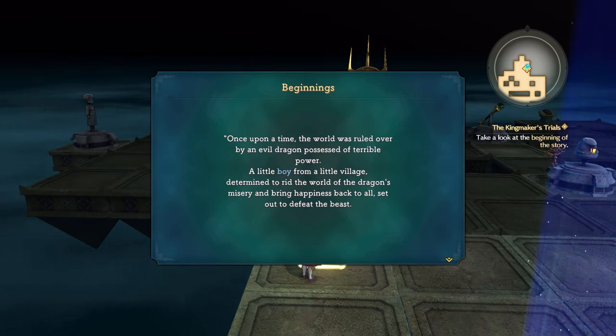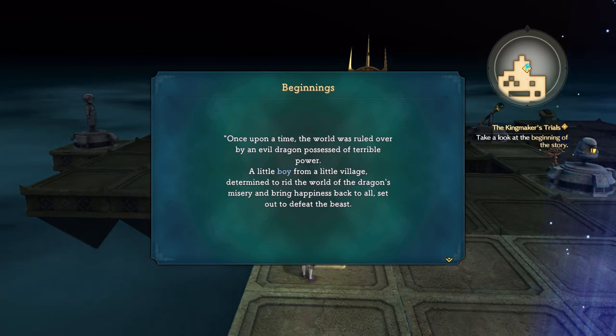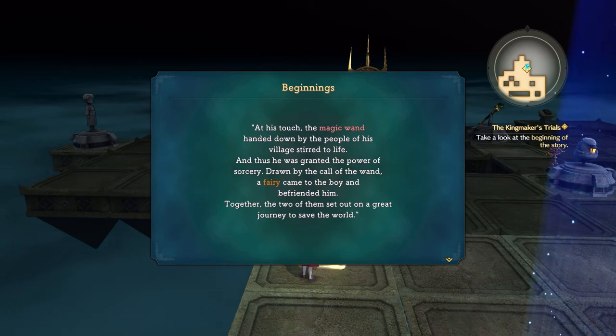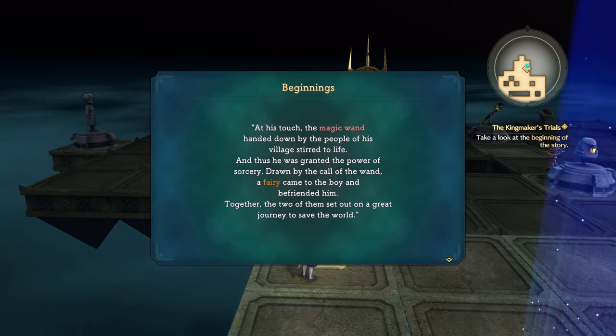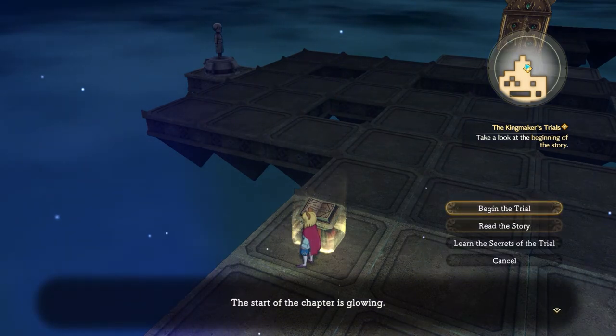Once upon a time the world was ruled over by an evil dragon possessed of terrible power. A little boy from a little village, determined to rid the world of the dragon's misery and bring happiness back to all, set out to defeat the beast. At his touch, the magic wand handed down by his village stirred to life, granting him the power of sorcery. Drawn by the call of the wand, a fairy came to the boy and befriended him, and together the two set out on a great journey to save the world.